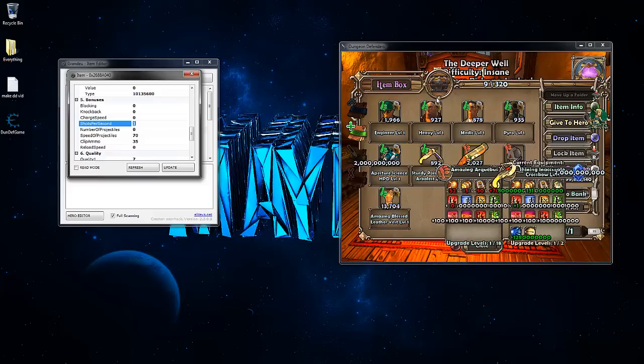For shots per second, putting too many won't actually work. A safe number would be 500. 128 appears to be the max. For speed of projectiles, also don't go too high — if you do, they won't hurt enemies. A safe number is 500. Number of projectiles max appears to be 128 and it'll set that back automatically. Clip ammo you can make as high as you want — nine nines. Reload speed can also be nine nines.